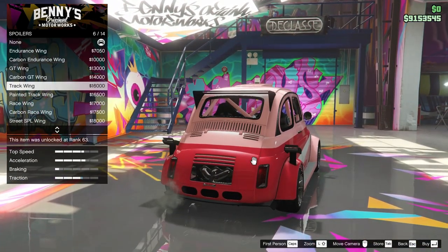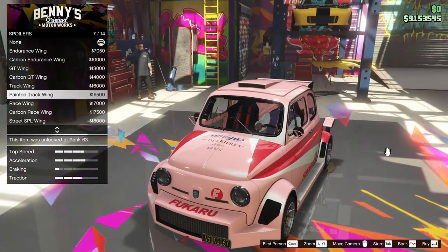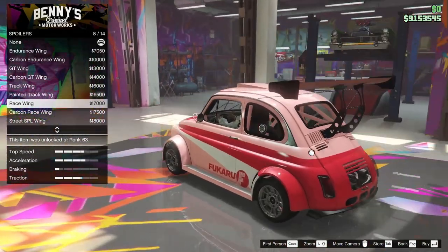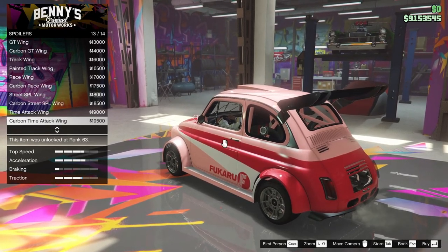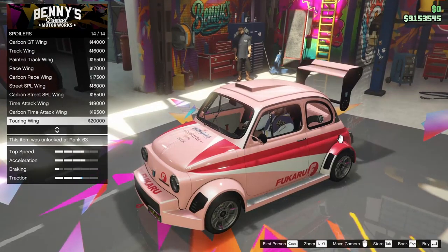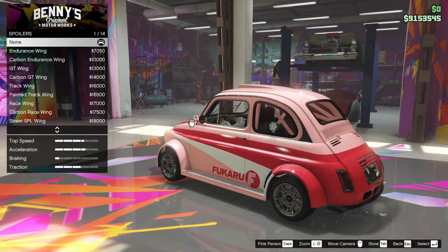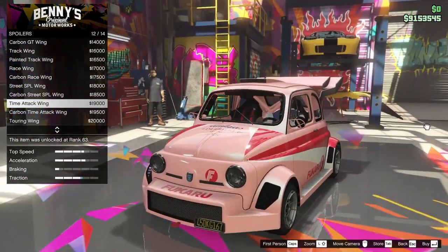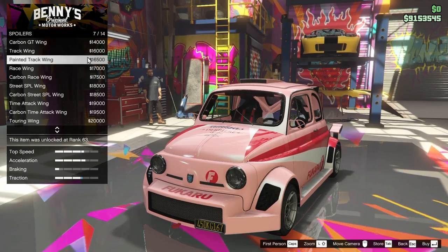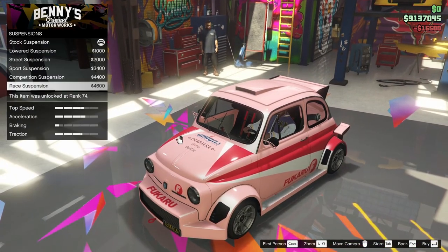We're going to add a roll cage since this is sort of a full-blown race car. We can change up the roof — put the top down, full primary roof, carbon roof, full carbon roof, luggage rack, or performance scoop. I kind of like the performance scoop, so we're going to go for that. For the wing, there are several options: track wing, race wing, SPL wings, time attack wing, cheering wing. We're going to go for the painted track wing — I think that's really unique and I kind of like that option.